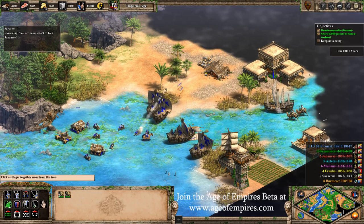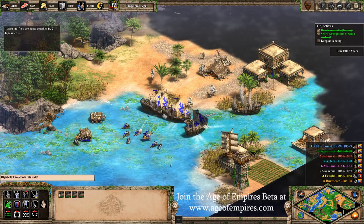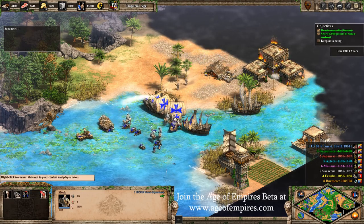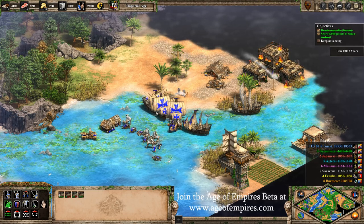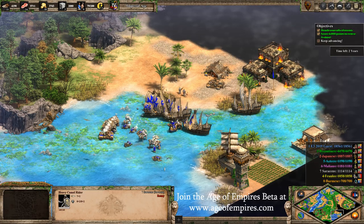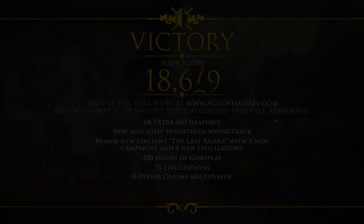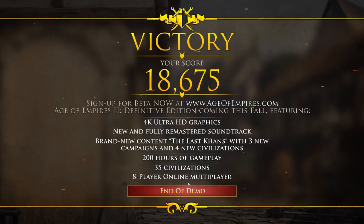In summary, this is only a small amount of what's coming in Age of Empires 2 Definitive Edition. The biggest thing I can ask is please get involved in the beta. Ageofempires.com — if your system specs meet what is required to run the game, eventually you will get a beta key. We want as many people on board as we can, so please sign up. Let's make this the best Age of Empires 2 that we possibly can. Hopefully we'll see you in the beta.